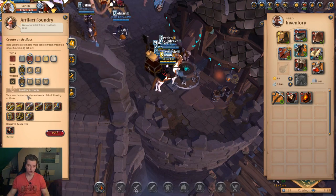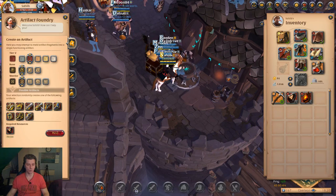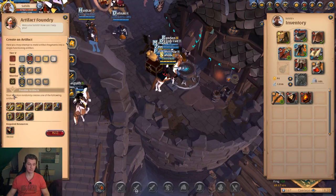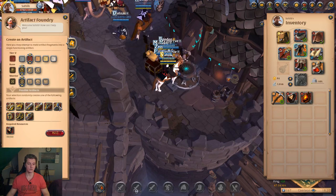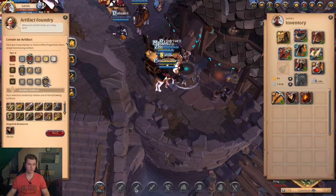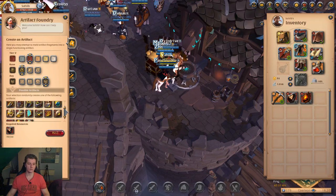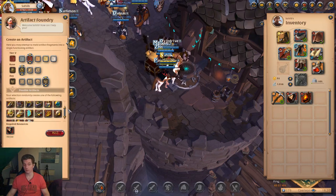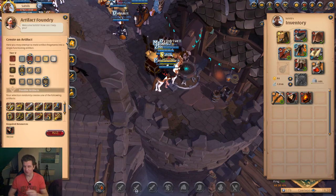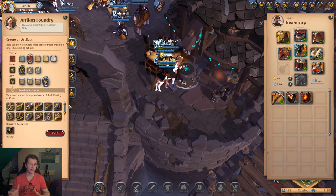If you truly want a specific item, you can't select that. If you use 50, you get one item in that class, but you don't know which one. It's like Forrest Gump — life is like a box of chocolates, you never know what you're gonna get.